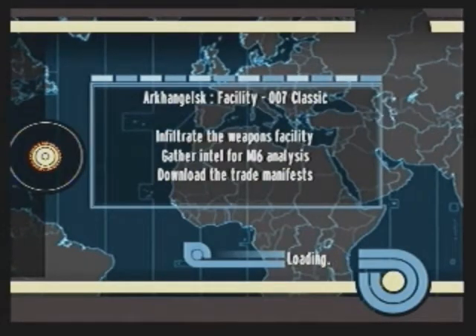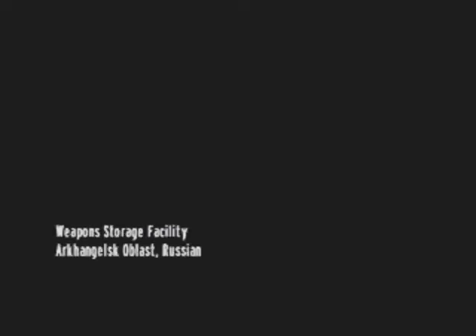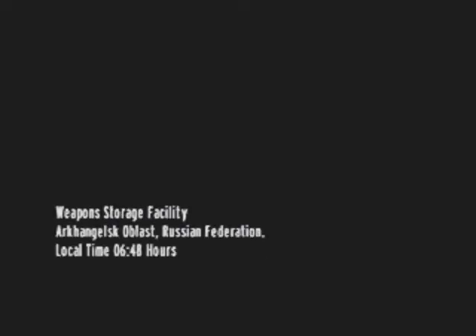In this one, we have three objectives: infiltrate the weapons facility, gather intel for MI6, and download the trade manifests. Now the first one, infiltrate the weapons facility, that kind of confuses me because I'm pretty sure that's exactly what we did at the very end of the last mission. But enough about that, have some cutscene.